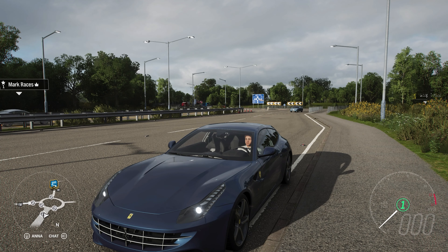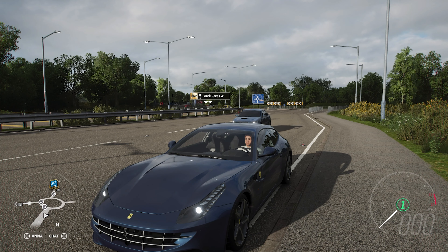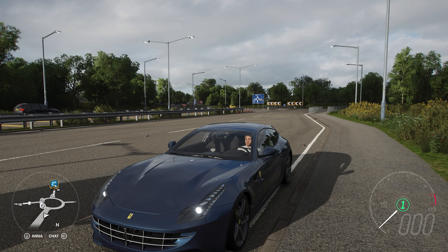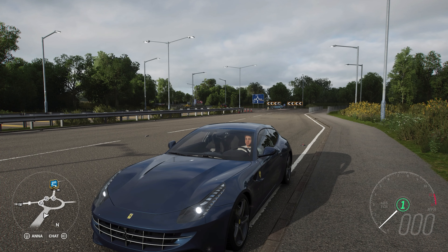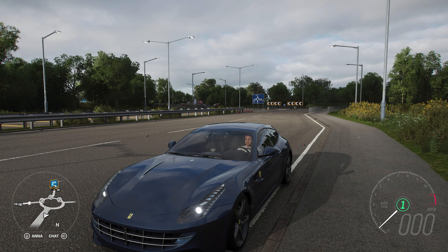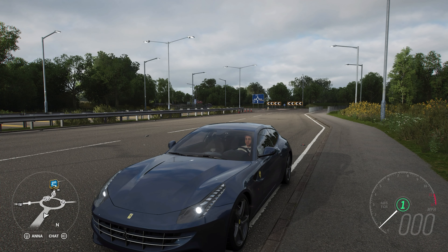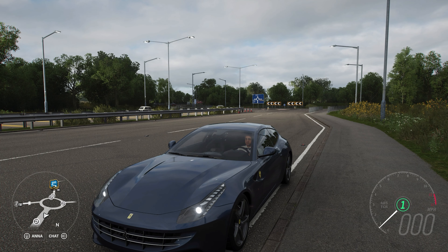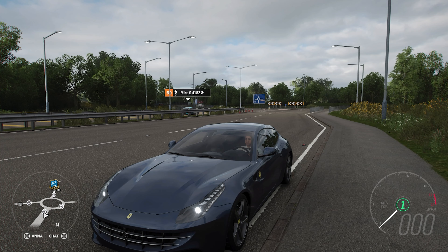It can now do 0 to 60 in 2.503 seconds and 0 to 100 in 4.517 seconds. This is probably going to be one of the last of these more predictable kind of cars on this series, because you expect a car like this to be able to do 240 or 250 miles an hour. But I'm going to start looking at cars that you might not expect to even be able to do 200 miles an hour in the future — but for now, let's see what this Ferrari can do.